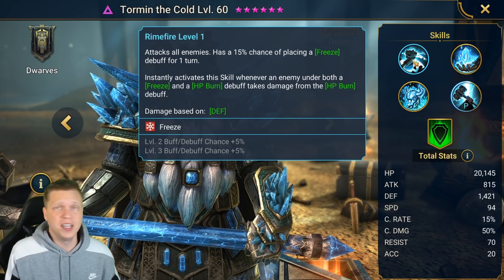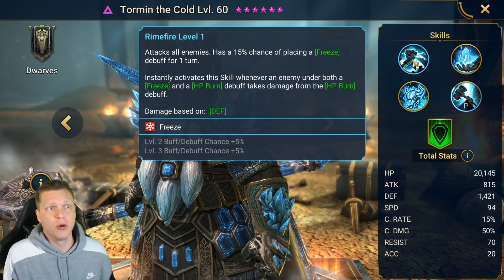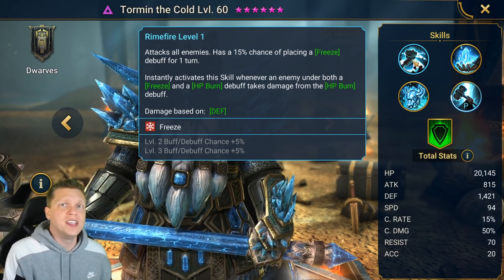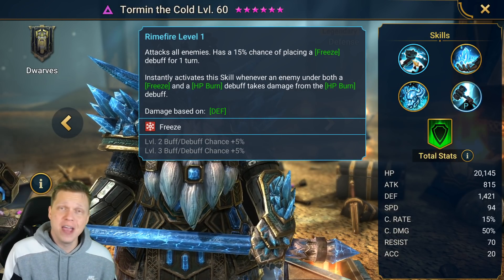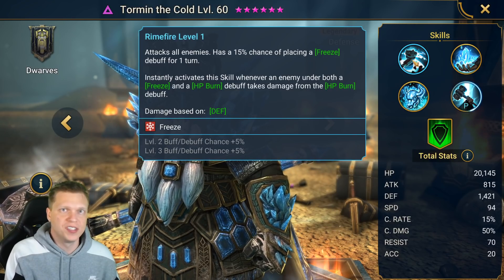He scales with defense as his main stat for dealing damage. This means he's going to pair well with HP champions and get some bonus value out of this AoE slapping the enemies every time the HP burn procs, as long as he's also got them under a freeze. The multiplier of the A1 is 2.0 times defense, so it's not there to do damage, but it brings a lot of utility.